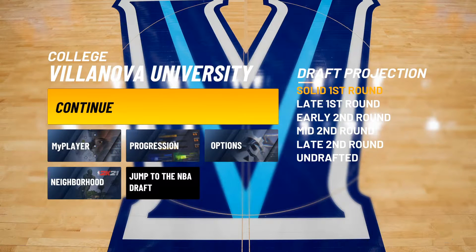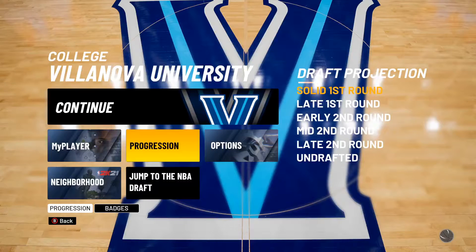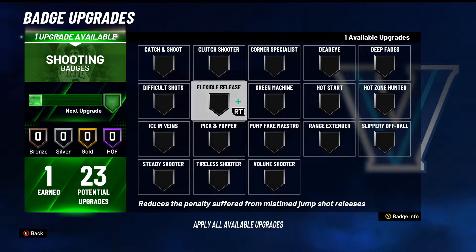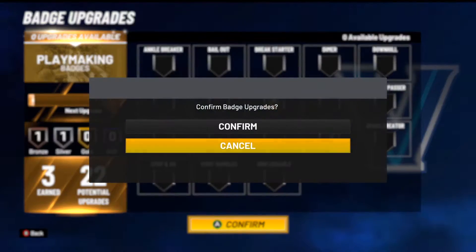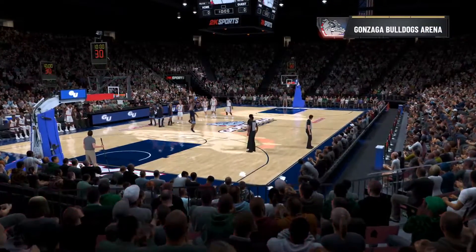Quick roundup — 500 VC only, so I can get so much. I've just upgraded my close range and free throws a bit. For badges, I'm going with flexible release, which gives me some flexibility in timing. The others are quite good but for shooting it's flexible release, and for playmaking it's floor general. And we're off to the next match.